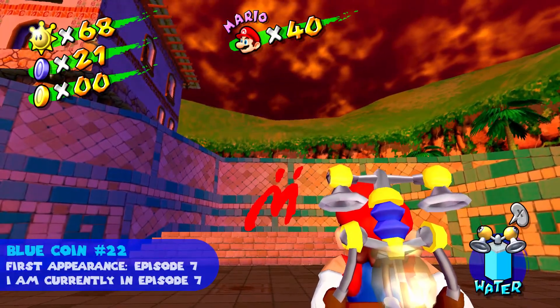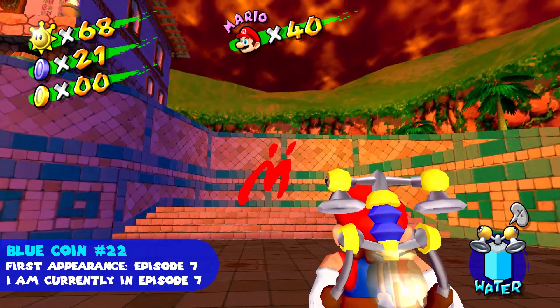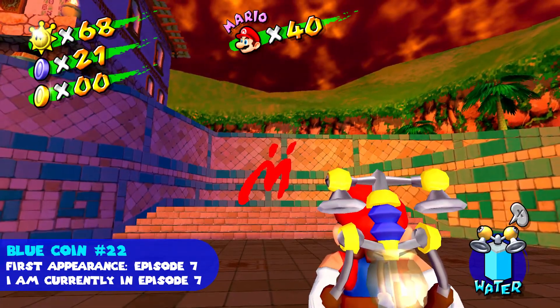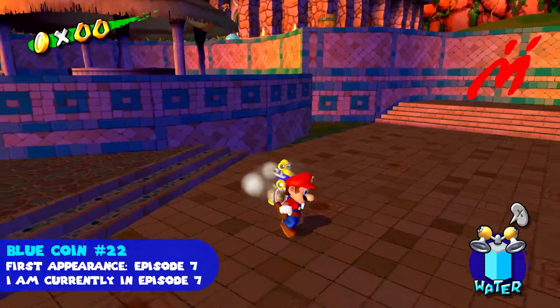Blue coin number twenty-two appears after cleaning this goo off the wall. I'm pretty sure this blue coin only appears in episode seven. I am just to the right of the right hut here.